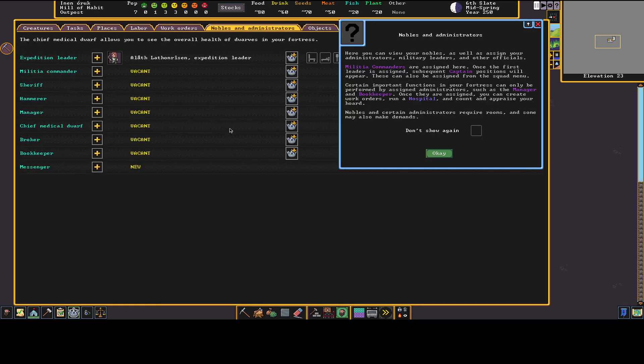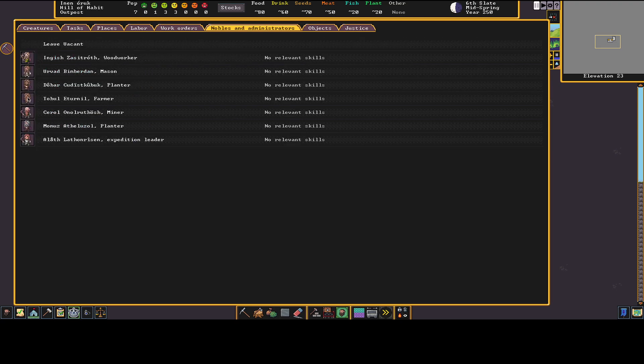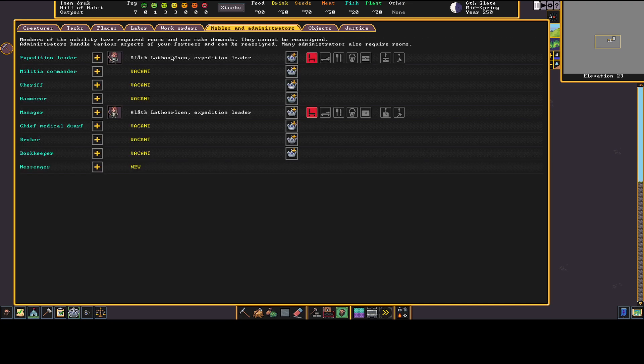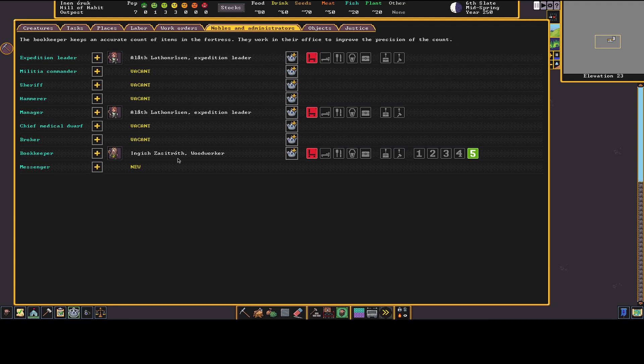Going to the Nobles tab to appoint some nobles. Nobles are important dwarves that run areas of your fort. We have an expedition leader — Laughon Risen — who's in charge of this ridiculous group of seven. I need a manager — I'll click plus and pick my expedition leader since they'll gain skills in that area. Then a bookkeeper: English is an adequate record keeper so I'll assign them.